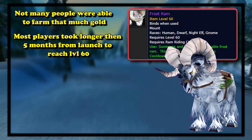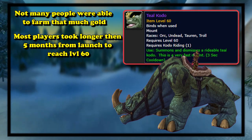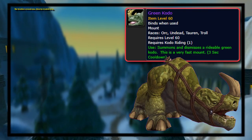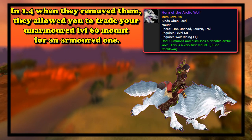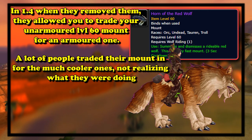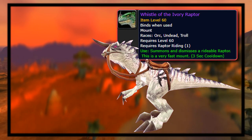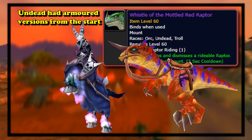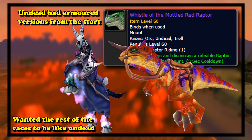Most people didn't even make it to max level within that time, let alone farm out the equivalent of half a million gold. So the amount of people who actually owned one of the unarmored versions was very small — made even smaller by the fact that when they introduced the armored versions, they added the option to trade in the old ones for the new ones. So a lot of people traded in their very rare color variations for the new, better-looking armored ones without knowing they were trading away future rare mounts. The only races it didn't really apply to were the undead, who were already given armored versions of their epic mounts from the beginning, which is probably why they decided to slap armor on the rest of the mounts as well.